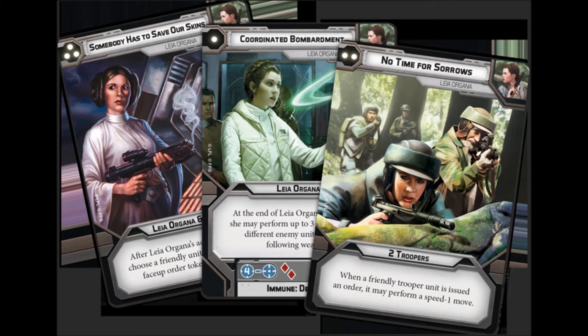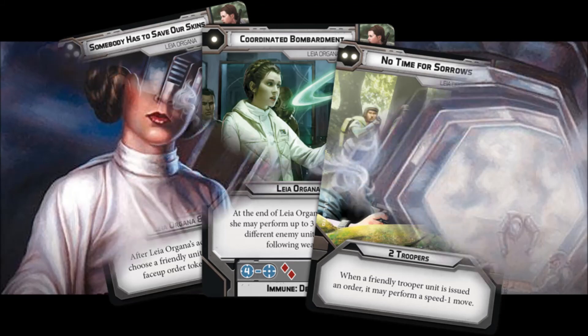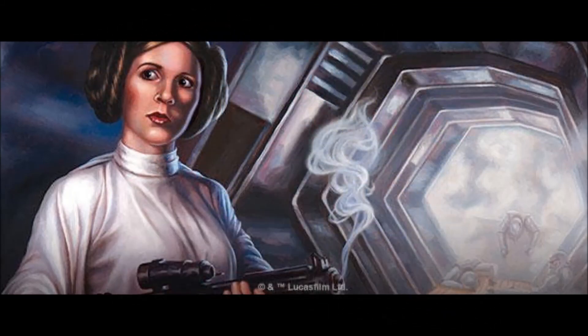Lots of multiple action tokens flying around. Also, just an art note — kudos to FFG for this: if you look at Leia's command cards, you have basically three eras of Leia Organa. Coordinated Bombardment is Hoth, No Time for Sorrows is Endor, and Somebody Has to Save Our Skins is the Death Star. You get all three movies at once, even though her sculpt is obviously an Endor sculpt. It's a really neat detail they added that they didn't necessarily have to.